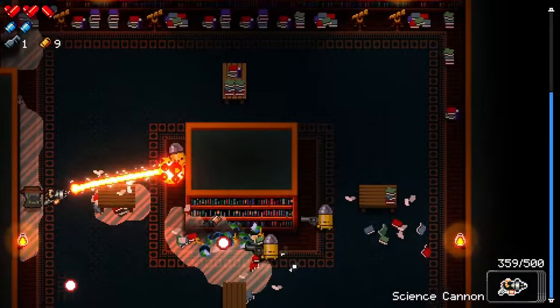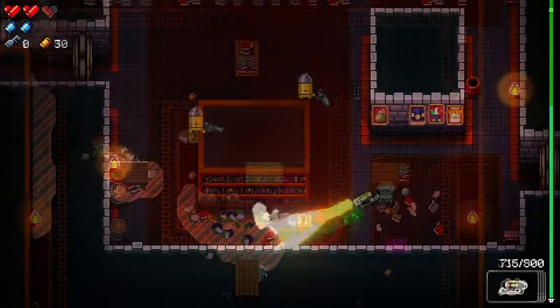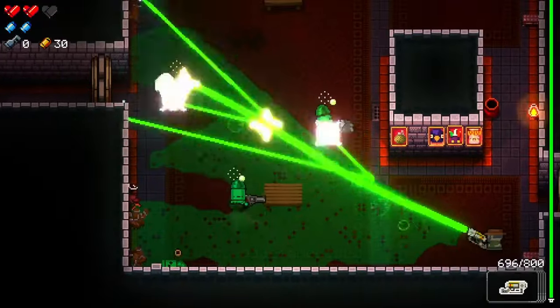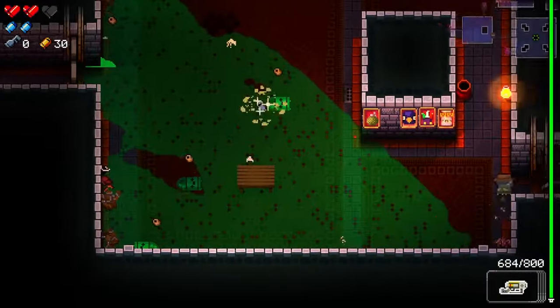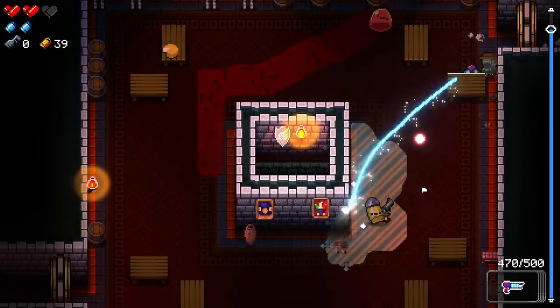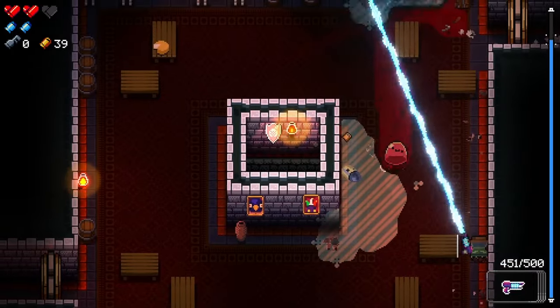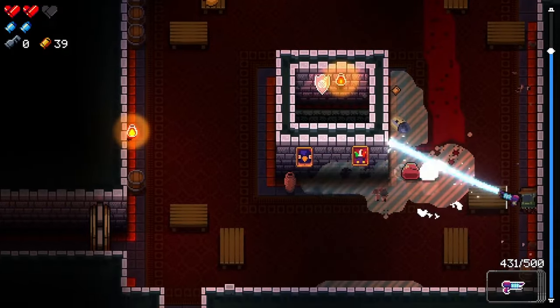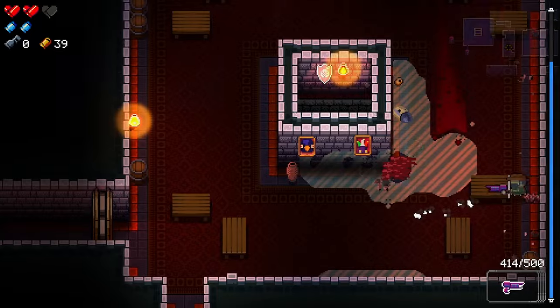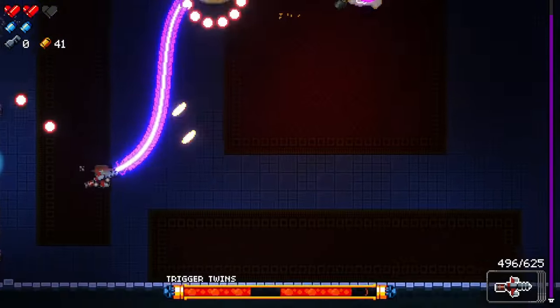Whether it be a laser from the sky, a beam from being in a literal dungeon, or a clump of meat that continuously shoots out blood, there are multiple beam-type weapons in Enter the Gungeon ranging from weak to extremely powerful. The main thing about most beam weapons in this game is that besides damage being different between them, the biggest factor is status effects.